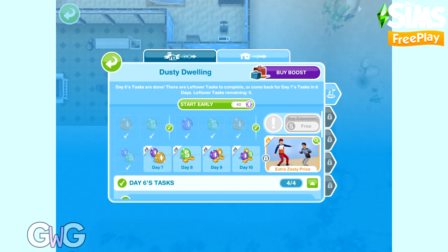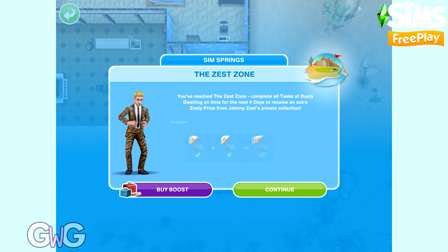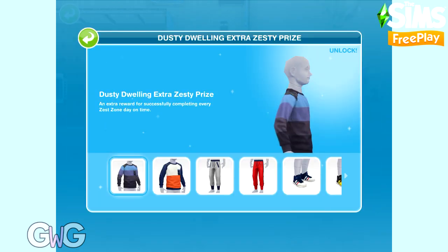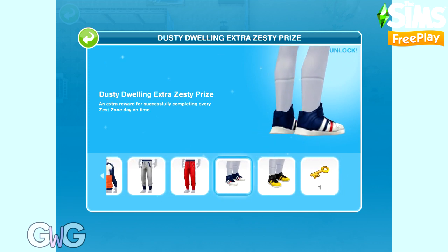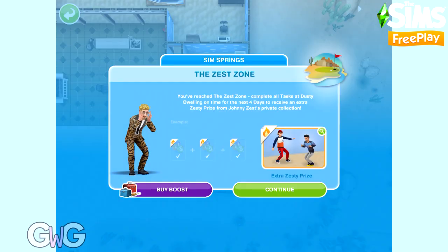Let's start day 7 now. Day 7 is the start of the zest zone — you need to complete days 7, 8, 9 and 10 within 24 hours each. So you have 24 hours to complete day 7, 24 hours for day 8, and so on. If you want to earn the extra zesty prizes — which are the clothes for male pre-teens — you need to meet those time limits.